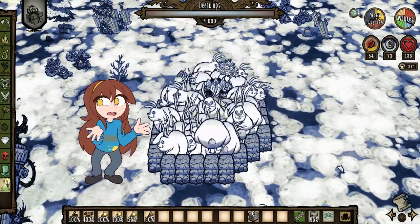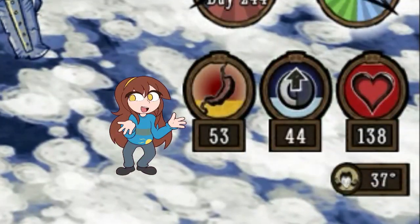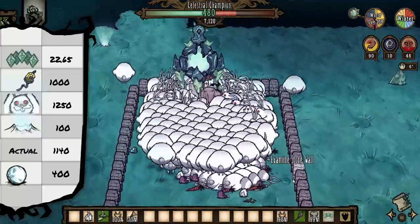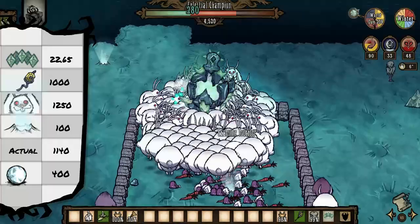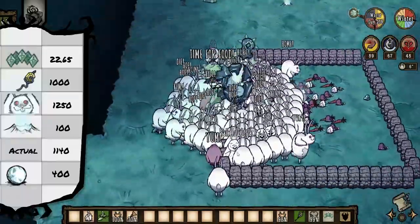Even using our best candidate, Willow, we only end up getting 1140 Sanity a minute — which is still 19 Sanity a second, which is crazy. We could also add the Celestial Champion to get almost to 1.5k a minute, but proper usage of Sanity auras is too diminishing. I don't think we'd be able to make it to 2000 a minute with just default Sanity sources.